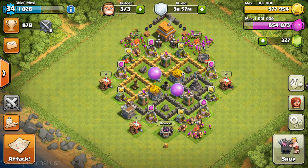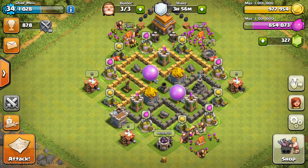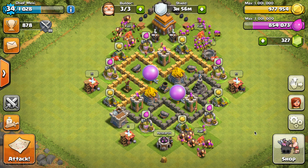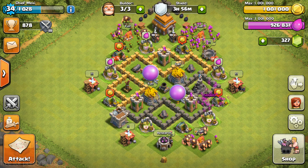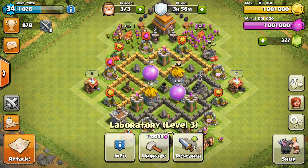Heading back to base, we have 977,000 gold as well as 854,000 elixir. I managed to cancel the boost and reboost my mines and collectors, so we have another week of one-gem boosted stuff. Now I have a lot of loot — I can't collect any more gold or elixir, and I now have 1.001 million elixir.